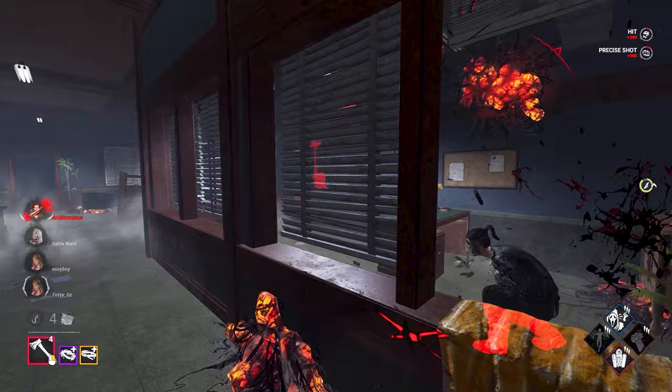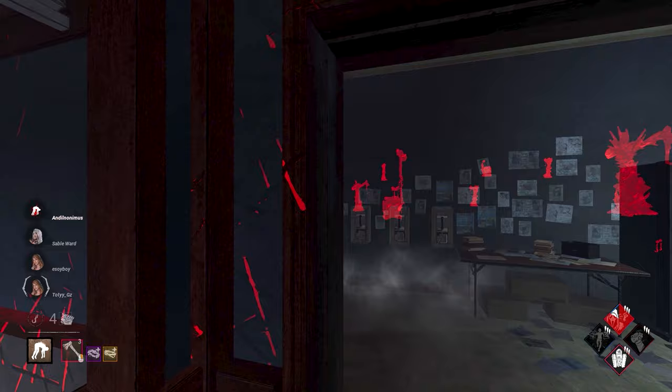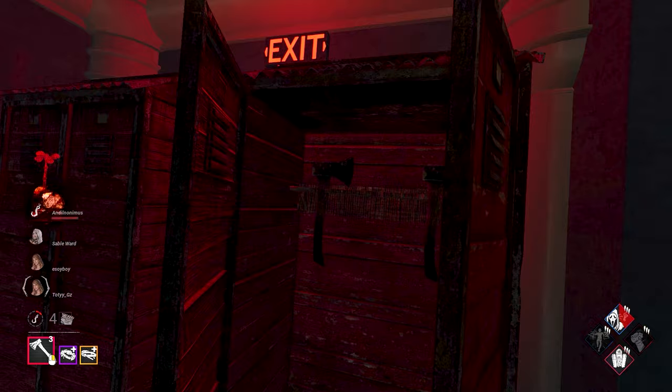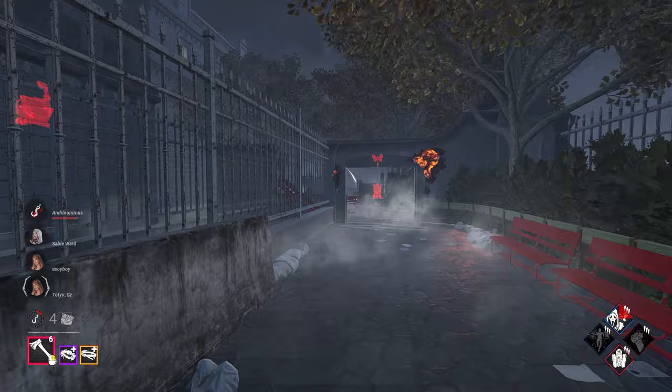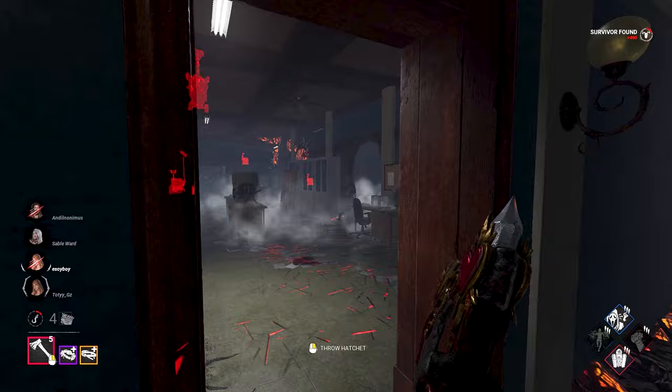Let's see what direction he goes. I love this window personally but against Huntress she can throw hatchets at you — you're probably not gonna get out of there. So if I had to assume, they're gonna be on that gen because that's where Kate got saved. Well they failed a skill check on it. Nice. Right in the freaking shoulder blade. That's gonna be out four to six weeks for sure.